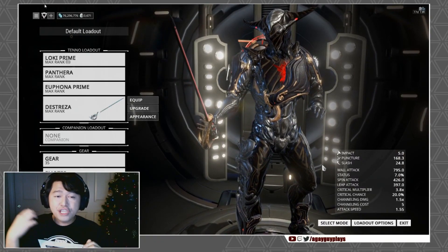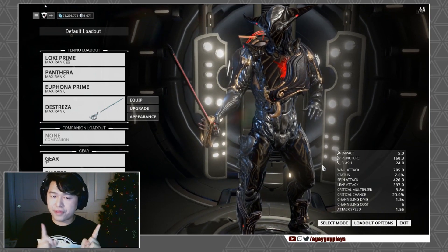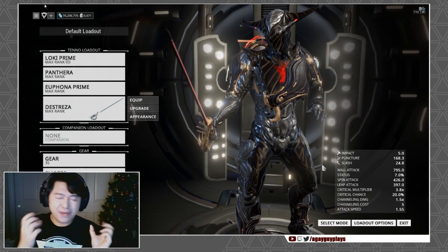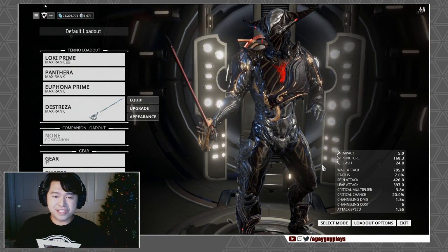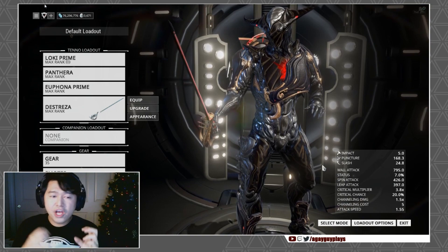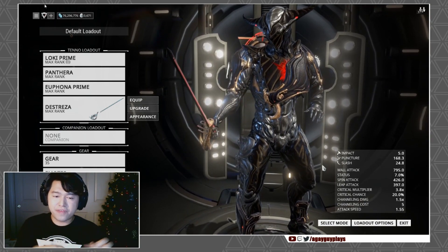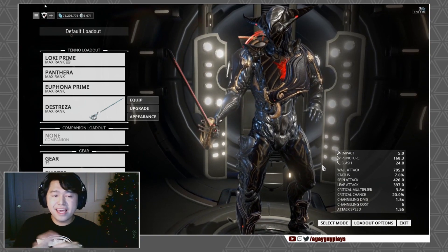Octavia's passive briefly replenishes energy for Octavia and nearby allies when abilities are activated. Her first ability, Mallet, is tied to the percussion part of her anthem — it rhythmically beats damage into nearby enemies and draws their fire; damage inflicted on the Mallet increases its lethality. Her second ability, Resonator, tied to the bass part, launches a rollerball that charms foes to follow it and combines with Mallet to create a roving ball of musical devastation. Her third ability, Metronome, tied to the melody part, grants buffs to those who perform actions in time to Octavia's music: timed jumps offer the Vivace speed buff, crouching on beat grants cloaking with the Nocturne buff, firing rhythmically bestows Opera multi-shot buff, and timed melee swings give the Forte damage buff. Her final ability, Amp, draws power from the decibel level of sound in the area to amplify a damage buff for Octavia and her allies, and it doubles the damage and range of nearby Mallets.